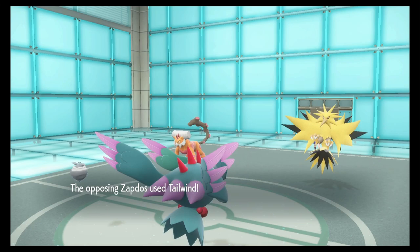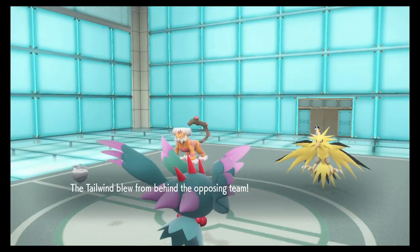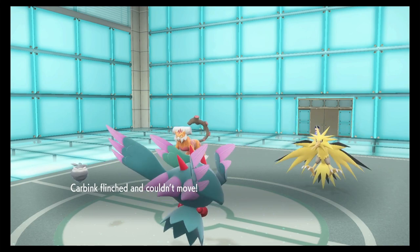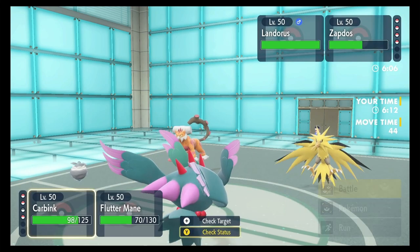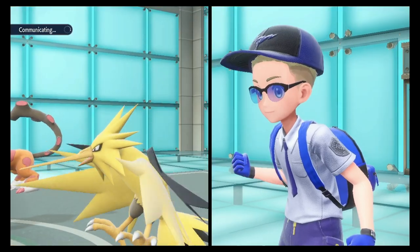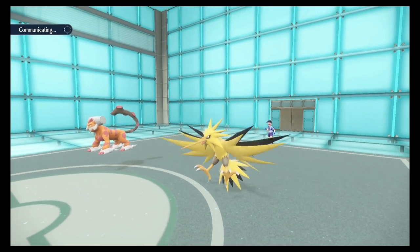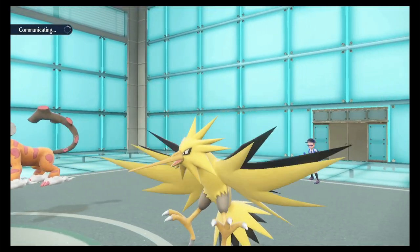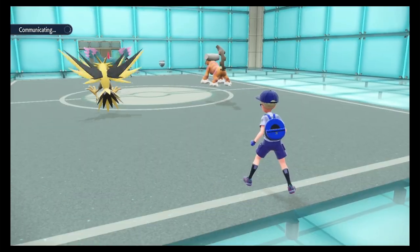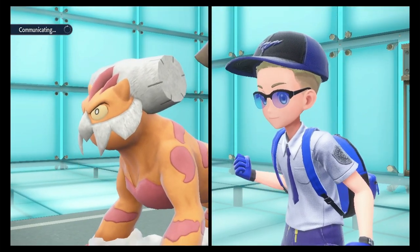Fluttermane Flinched — not good. There's Tailwind — you know what, that's perfectly fine. Carbink Flinched too — oh my goodness, okay whatever. Okay, let's do this again, same moves. I know my Fluttermane can deal with a Rock Slide, but Zapdos might do a Thunderbolt this time and that's gonna hurt me.